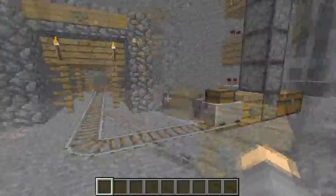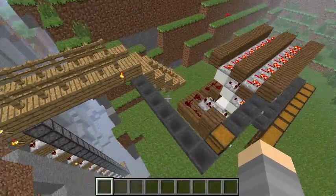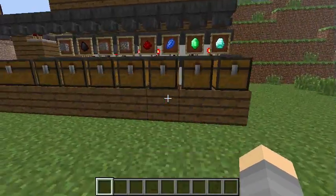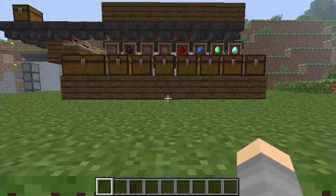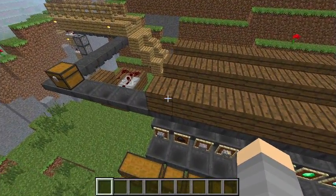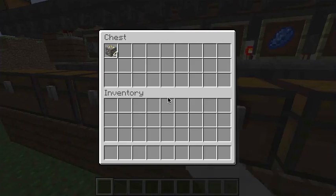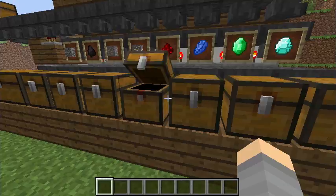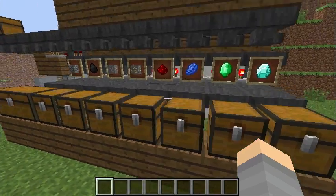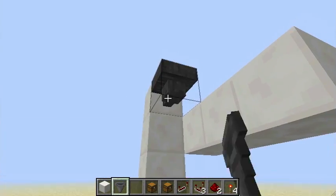Here they all go up to the top and go along the hoppers. This is my sorting machine — I put all my different items in it. The sorting system works in the latest snapshot 14w7, and the redstone should be the same for 1.5. It's completely tileable.